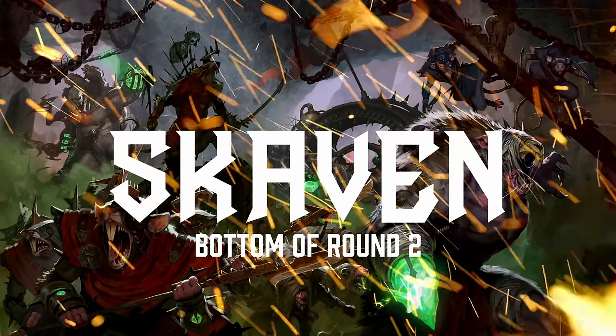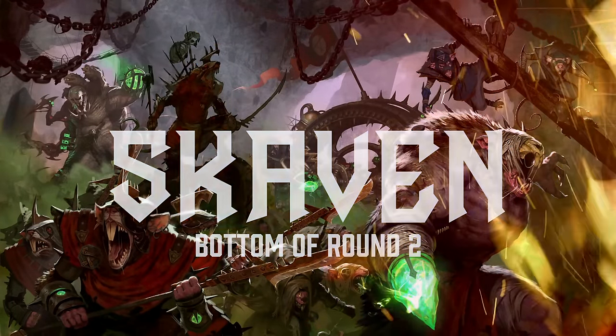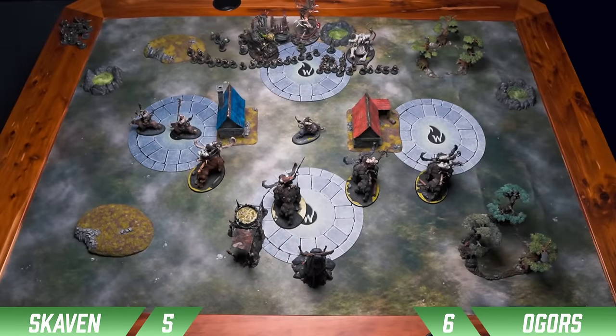Skaven bottom of 2. My Battle Tactic this round is going to be Led into the Maelstrom — I'm going to charge a Hero and a Battle Line unit. He kept the Mournfang outside of 13 of Screech, so there's not going to be any Dreaded 13th. Heroic Action, I heal Screech up — he heals 2. We get a Mystic Shield on Screech, a Bless onto the Clan Rats, and our Death Frenzy off onto the Hell Pit.